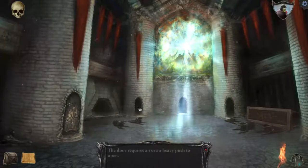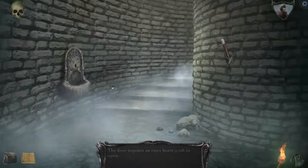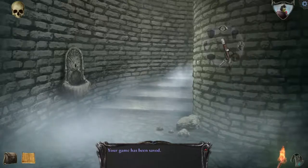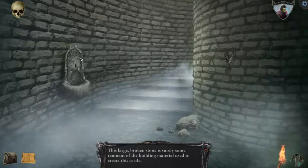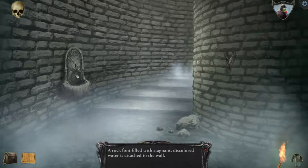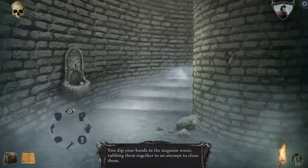Because yeah, there's never been a key that opens more than one door — especially old skeleton keys. There's a torch. Large broken stone is surely some remnant of the castle. What is this? I hear water trickling. The rock is filled with stagnant, discolored water, attached to the wall. Of course I drink it — you dip your hands in the water, rubbing them clean.